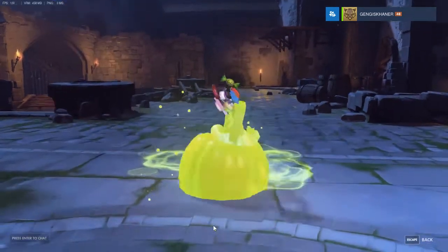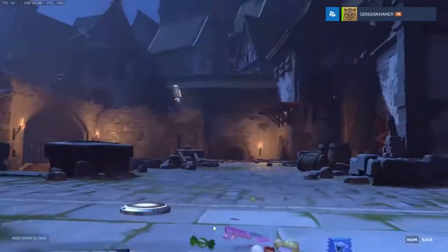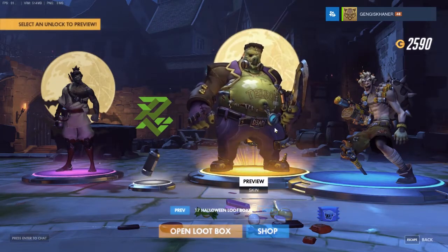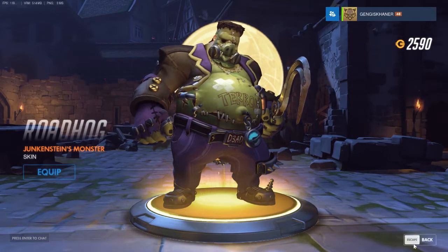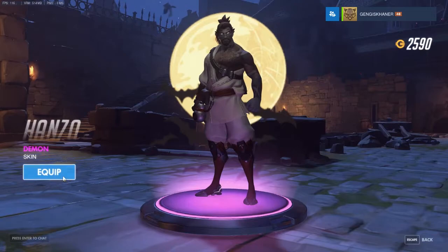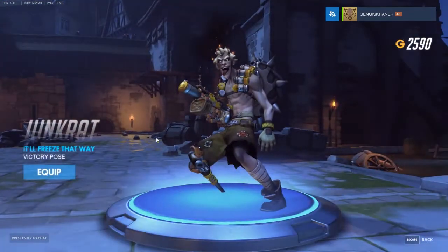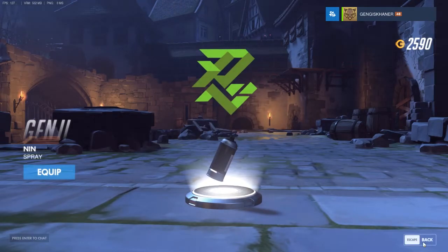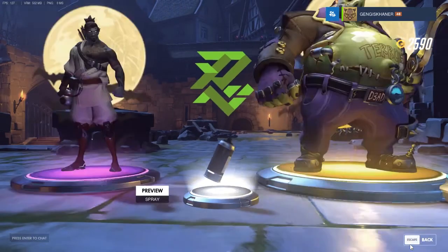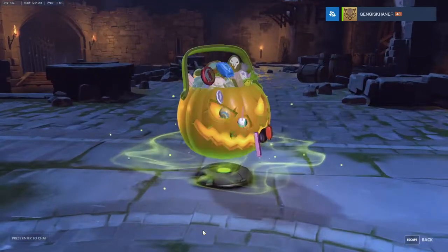Alright, next box. Oh, we got a legendary. Hey, we got Roadhog Junkenstein's Monster. That's pretty cool. So we got a legendary skin and we also got the Demon Hanzo. So that's cool. Two Halloween skins in one. A nice victory pose for Junkrat and a spray for Genji. I think I like the one I have on him already. Alright, so that was a good box. That's three down, seventeen more.